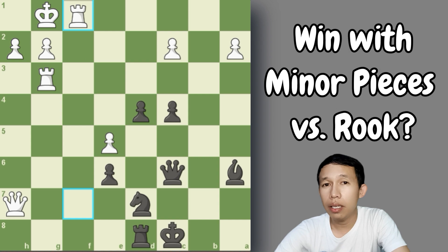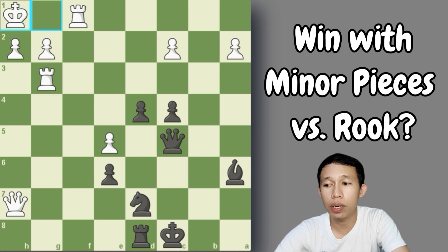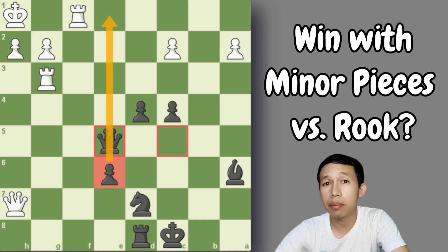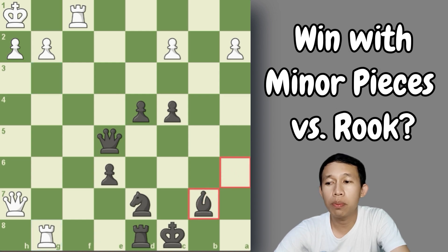Rook to f1 — it seems his pieces are now retreating because he is afraid of black's attack. Queen to c5, discovering a check on his king. That's why white plays king to h1. Now queen takes pawn — another pawn joins in the action. White realizes and regrets that he exchanged his minor pieces for a rook. Look at the position — it is very strong for black. Rook to g8, trying to exchange pieces. But now it's bishop to b7, joining the attack and targeting the white king.